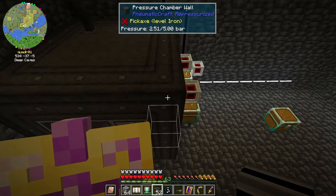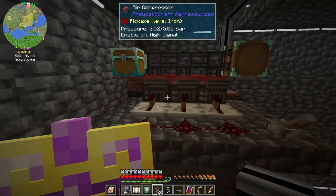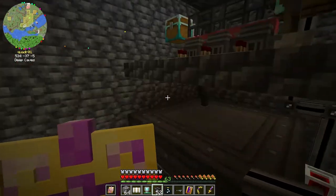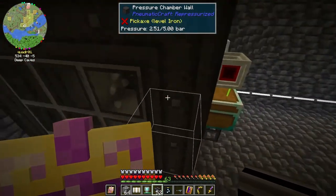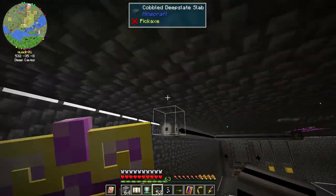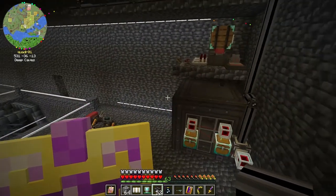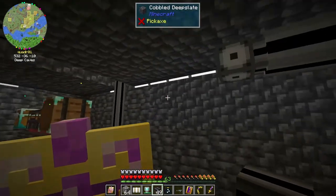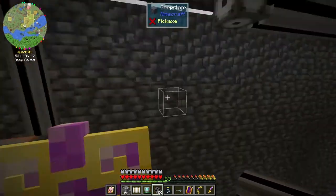There's no upgrade to the pressure chamber. So how can I upgrade these to use something producing 20 bars when this only accepts 5? Unless the volume upgrade increases that — is that what it does? I don't know. I just assumed it would be able to hold more air. Does that mean it can also withstand more pressure?